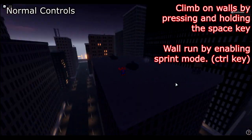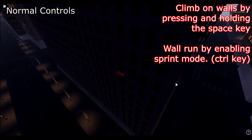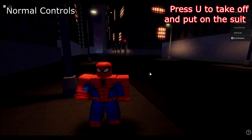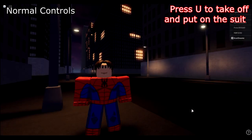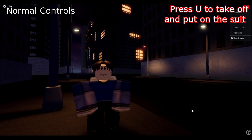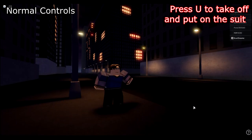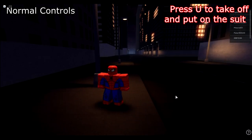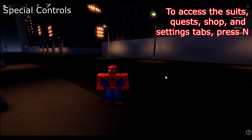If you want to wall run, enable sprint mode by pressing Ctrl and then run on the walls. To take off your mask, press U. To remove your suit entirely, press U again. To wear your suit, press U again to put it back on. You can cycle through to whichever designated look you want.